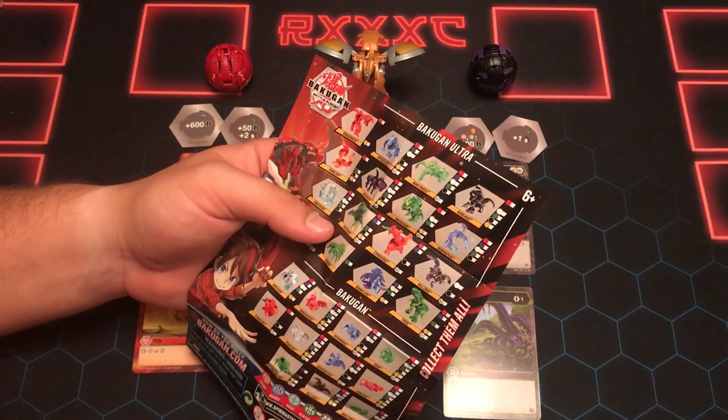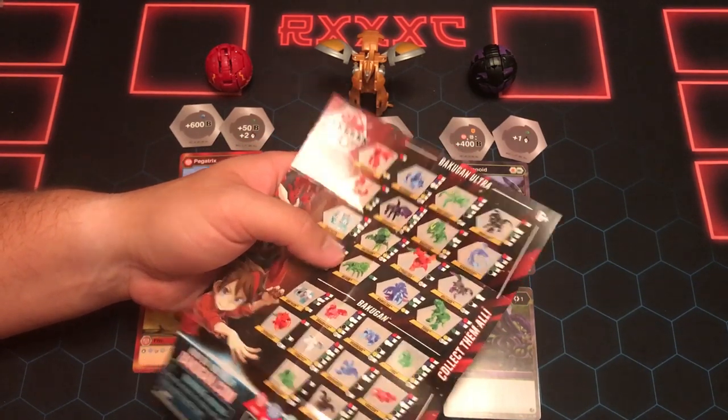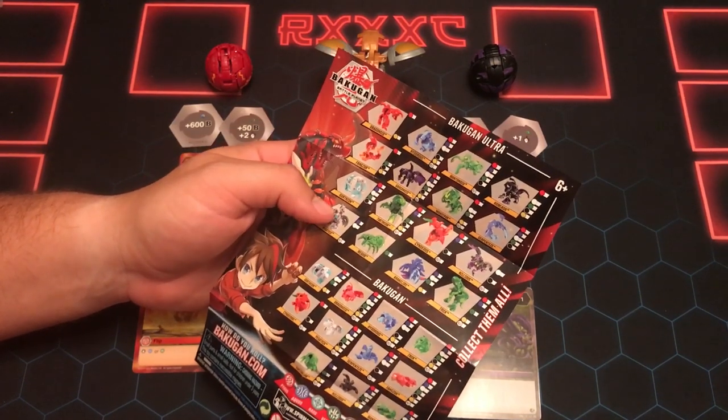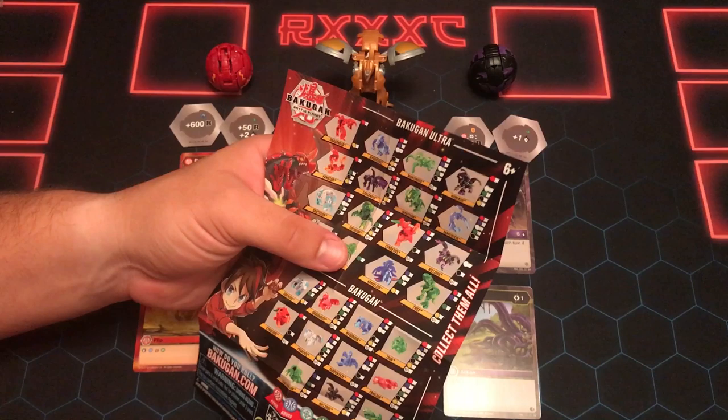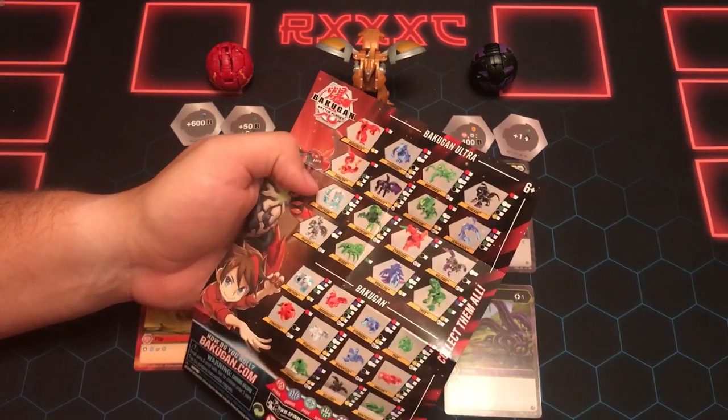I think the way they're doing this list is everything we have up until now. We have the Auralist Dragonoid on the list with the Pyrus one — that used to only say Pyrus, but I think it also said Diamond too. These lists are kind of weird, guys. But we are getting a Diamond Mantanoid Ultra, and I guess that's going to be Ventus. Diamond Pegatrix Ultra, Diamond Garg — we've seen that. And a Diamond Cyndius Ultra.